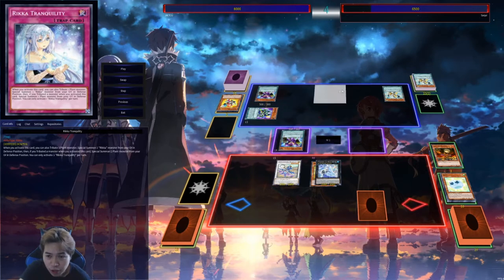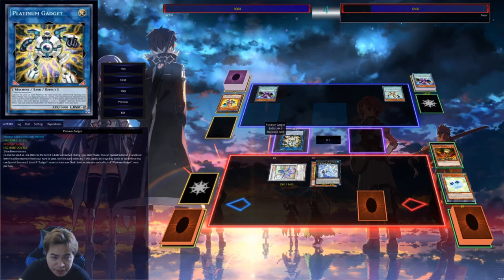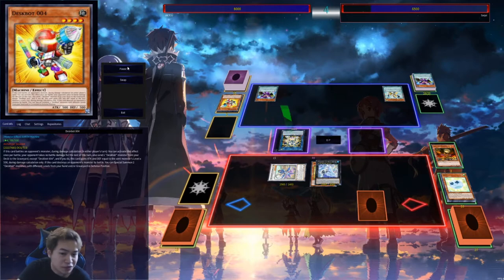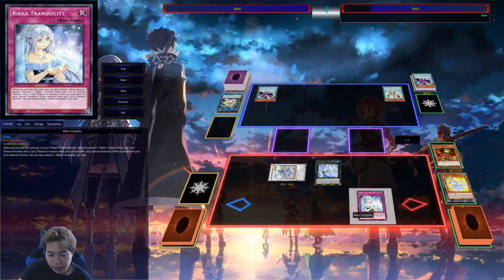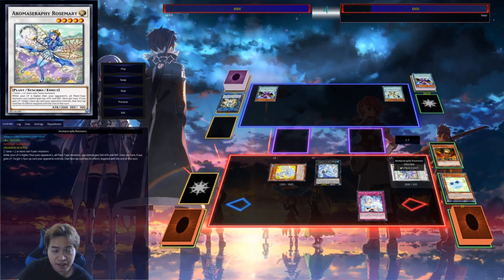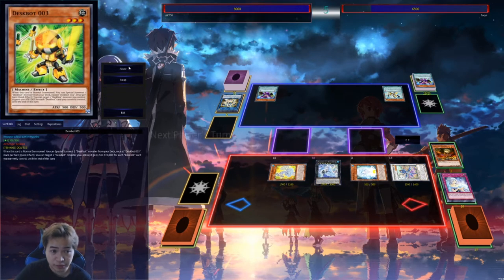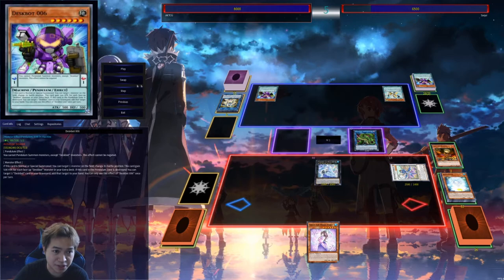He pendulum summons only one because he only has one spot open in the extra monster zone — summons Despot Six. It's going to put my monsters in defense mode. He goes to Platinum Gadget — I could tribute with Teardrop here but there's no reason to tribute Platinum Gadget right now, no real threat. End phase: I activate two effects — Tranquility to tribute my monster to special summon two monsters, getting Snowdrop and Rosemary. Then Teardrop activates for the 200 buff. Rika Petal activates in end phase as well.